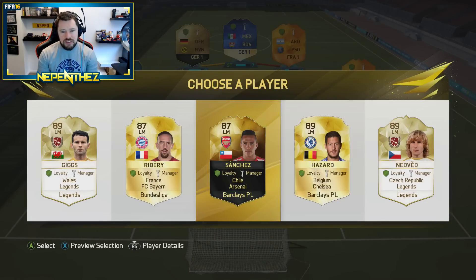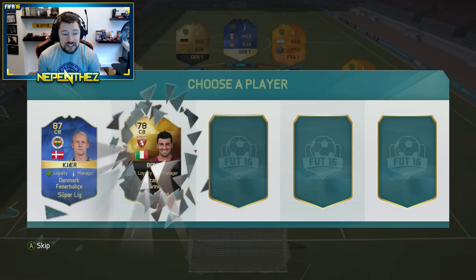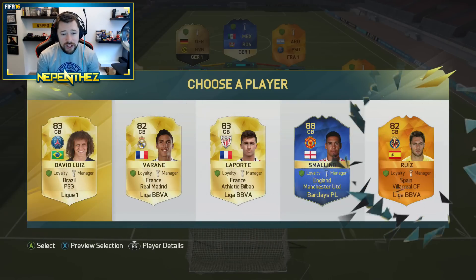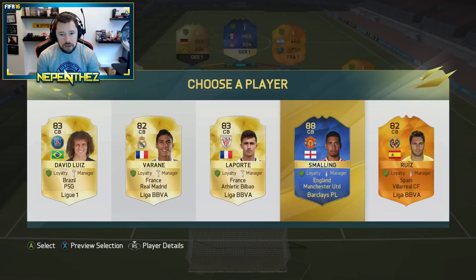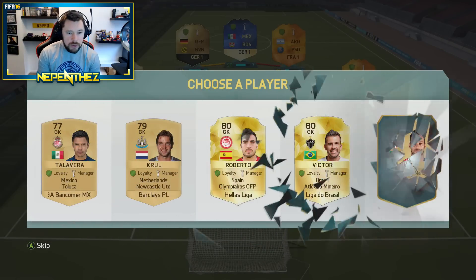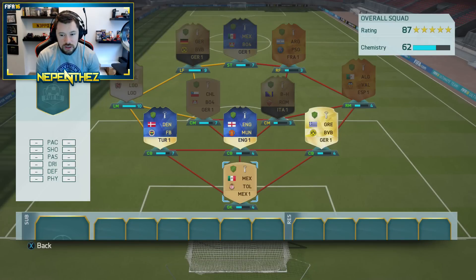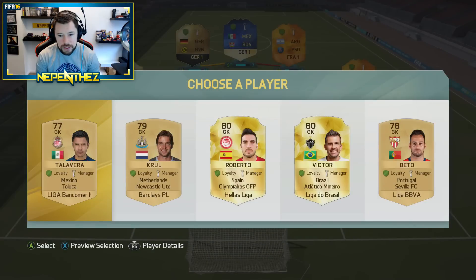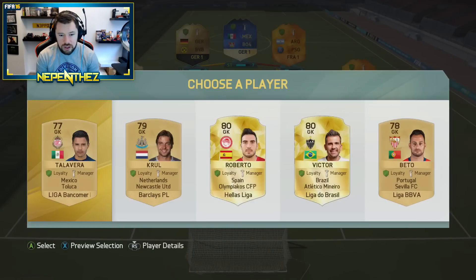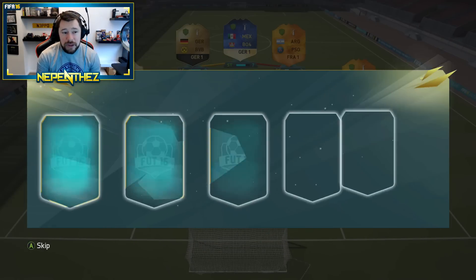Ryan Giggs and Pavel Nedved - two legends. I'm probably going to take Giggs; he's higher rated than Ribery and will link with anyone. We get Kier and we'll take him because he'll get a link with Giggs, which is really helpful. Chris Smalling - 88 rated - we'll throw him in there for now and see what we get. There are no German league goalkeepers here for goalkeeping. We get Tim Krul keeping it cool in goal - that's it - so he's going to have to go in net. It's an 86 rated team right now but it's a mess of a team; chemistry is not overly important here.